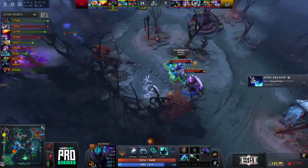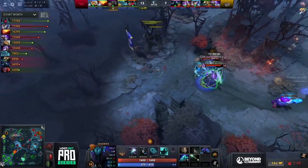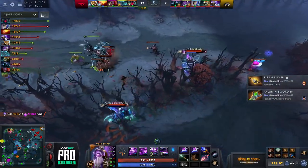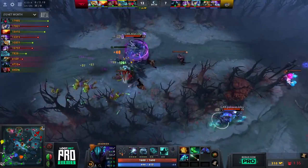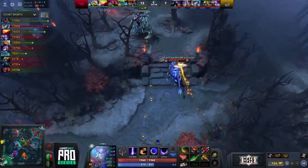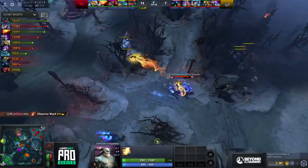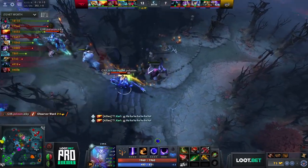A really nice win for GXR — they forced big spells out from T1, forced the second BKB use on Karl down to seven or six seconds. Most of that fight worked because Joe Cam was invisible in the middle and T1 had no sentries — they didn't even feel the Iron Shell. T1 needs to be aware of the Nyx Assassin. They had tons of sentries before but should start popping them en masse now to ensure they're not being scouted out by Nyx and giving GXR an opening to counteract their team fight.